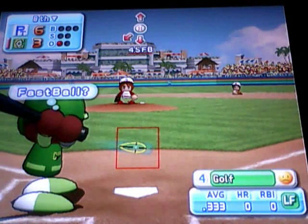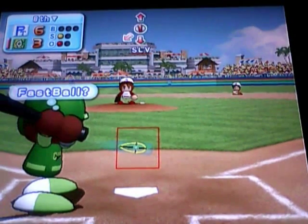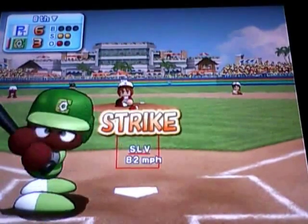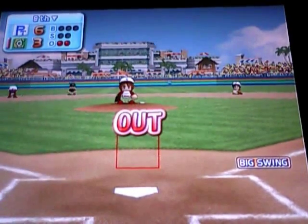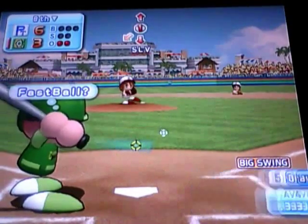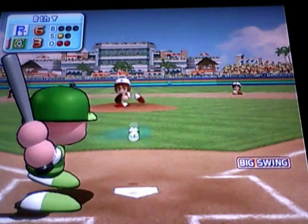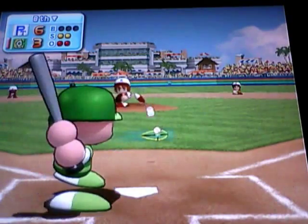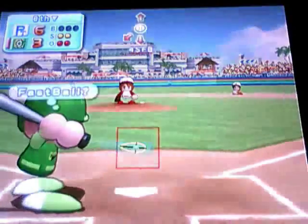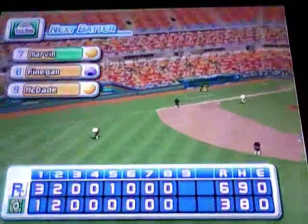Here's Gulls, he's 1 for 3 today. Right down the middle, strike 1. Here's the 0-1. 0-2. He's 1 for 3. 0-1 on Bravo. And ooh, a high strike, 0-2. And that one's foul. Ground ball, shortstop — Finnegan has it, throws, got him. That ends the inning. Marvin, Finnegan, McVay — good luck.